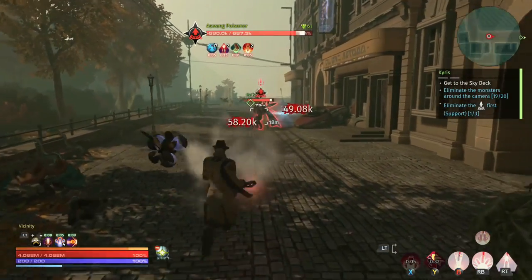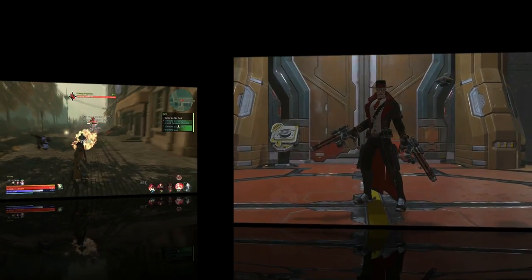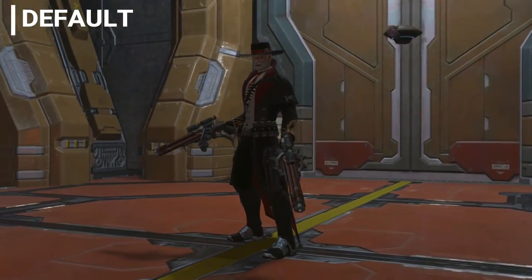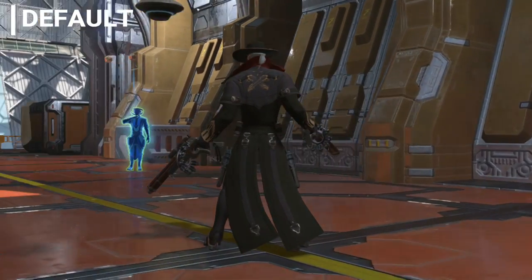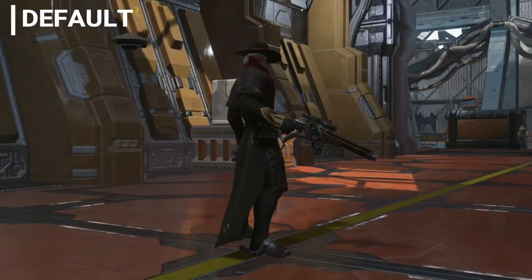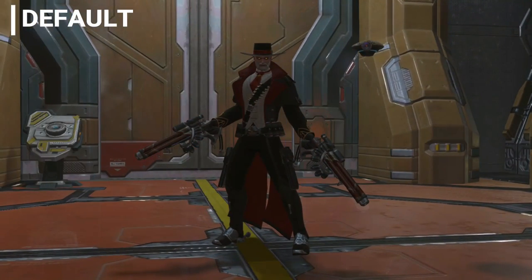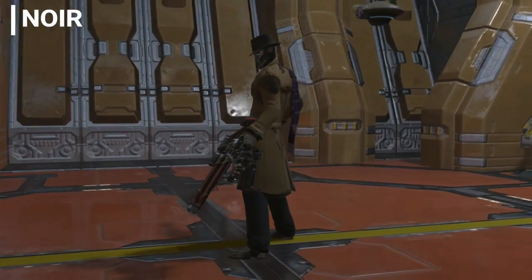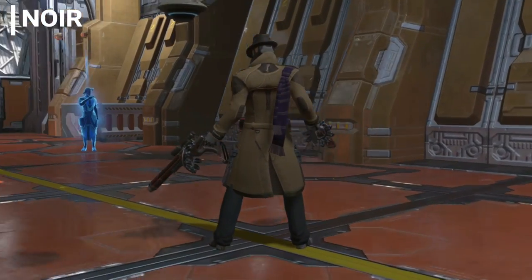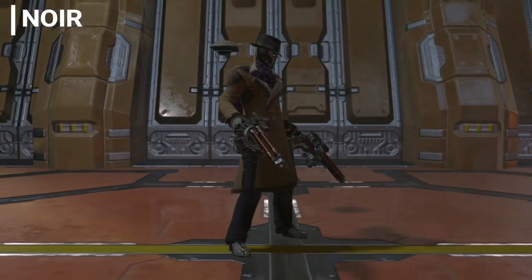First off, let's have a quick look at the costumes available for this class. We have the default costume — your classic gunslinger look with the duster jacket and the hat, really great looking. We then have the noir look, unlocked at max level, featuring a scarf and a robot head — really pretty different, but I do like this one as well.